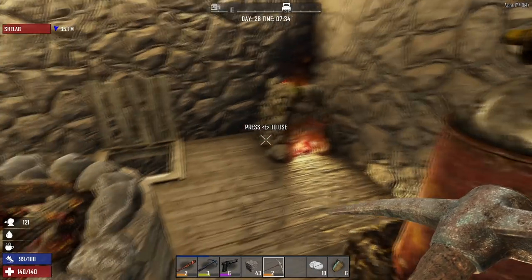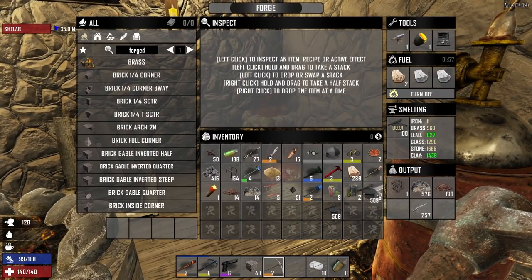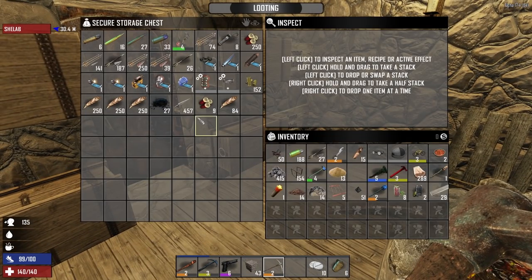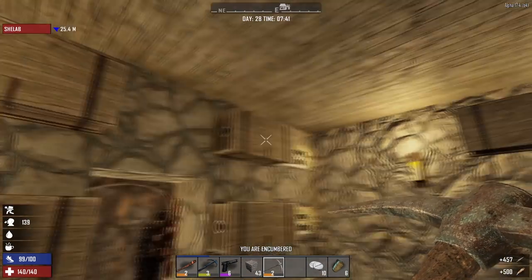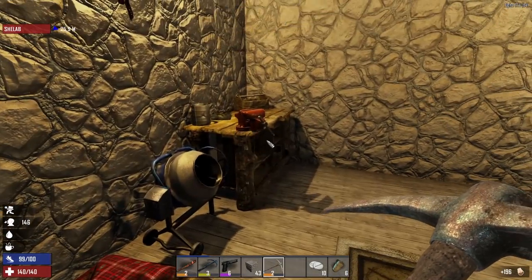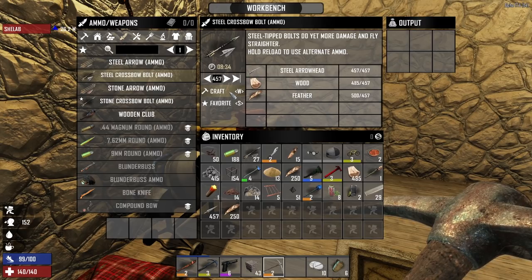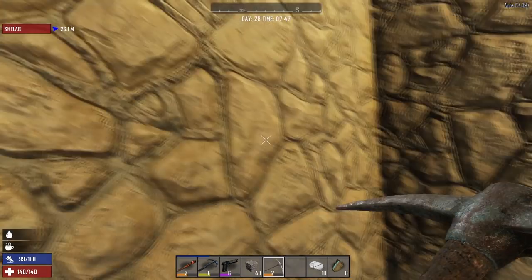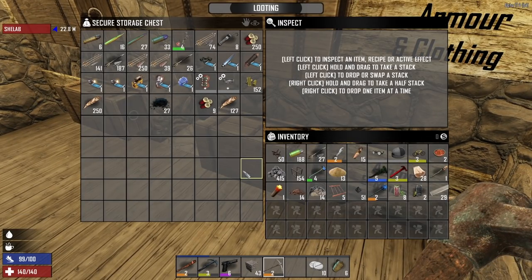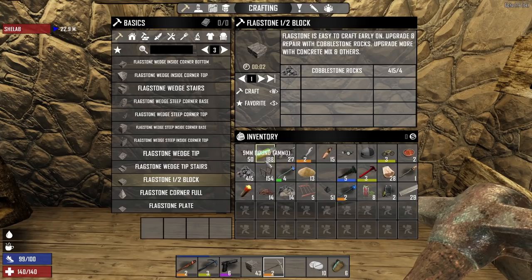I'm going to start smelting a load of the iron we've got — we've got a thousand iron that I need back into iron I can forge with, quite desperately. Additionally we have ridiculous amounts of steel arrowheads, so I'm going to set the workshop to make a bunch of those. Make them into crossbow bolts or arrows. I'm not far off being done with the spider defenses — excellent work!